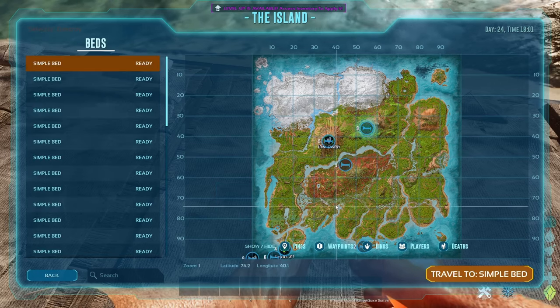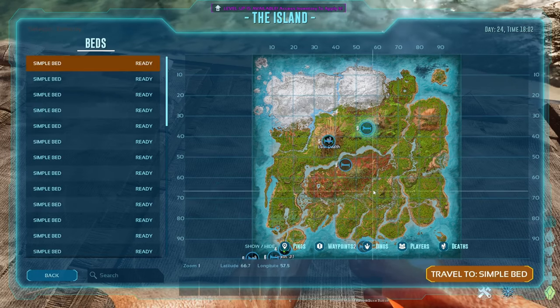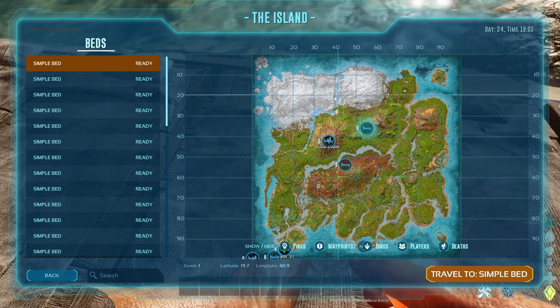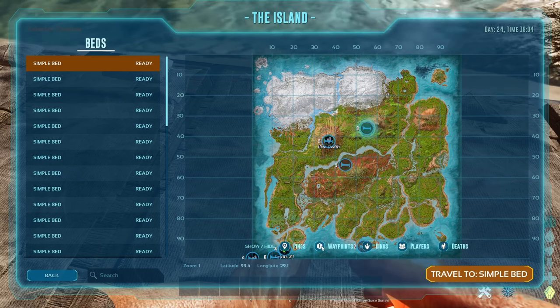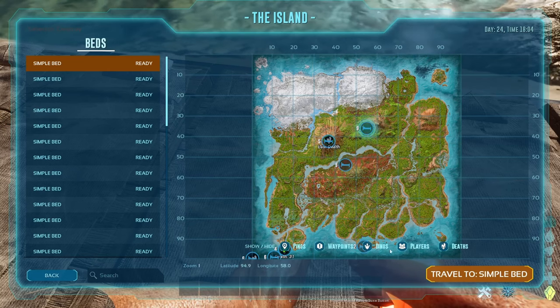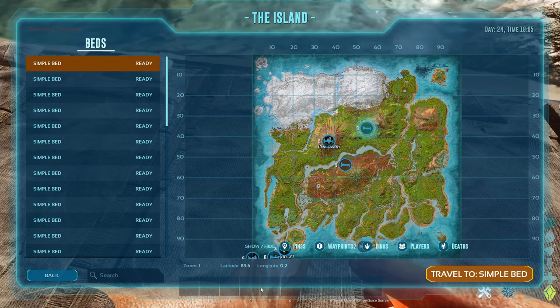You're going to need two sets of beds. One set of beds should be very close to a mountain metal spawn, preferably Redwoods, Volcano, or Metal Mountain, since they're very far away from the ocean. And then the other set of beds should be on a shore, on a raft, or in a vacuum compartment at the ocean, and this should be in the southwest of the map since it's far away from metal spawns.